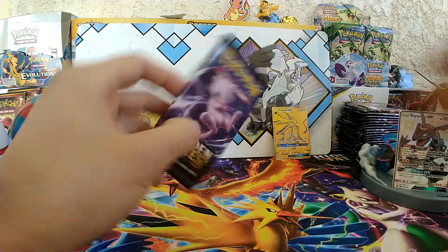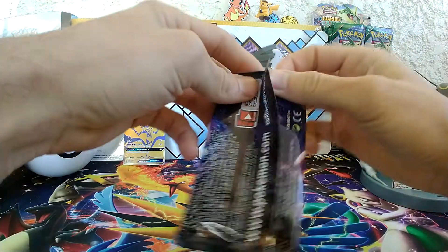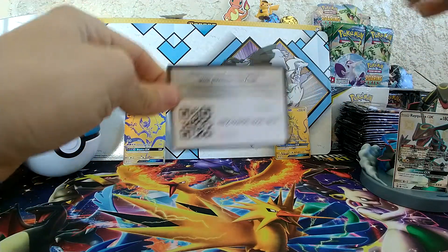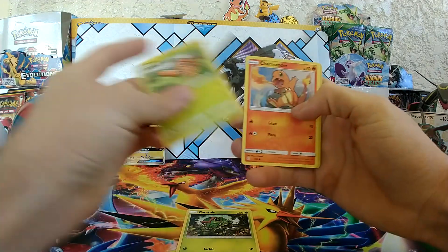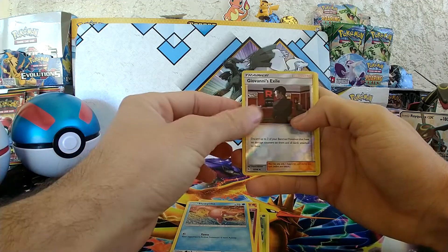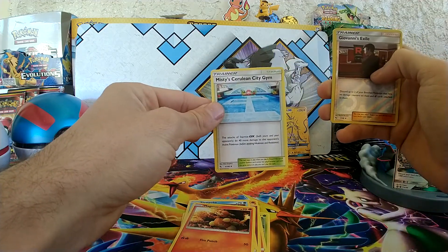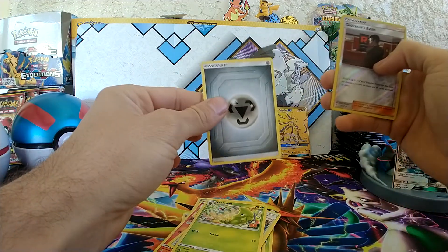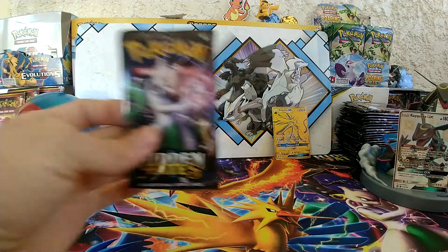On to the next. Oh wow — perfect pack opening again. We have Caterpie, Paras, Charmander, Clefairy, Slowpoke, and Giovanni's Exile Reverse. Coming from the rear: Magmar, Misty's Cerulean City Gym — I think that's my first — Metapod, Steel Energy, and Arbok. On to the next.